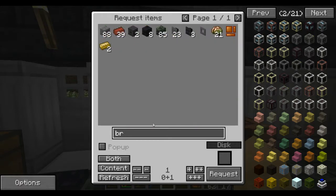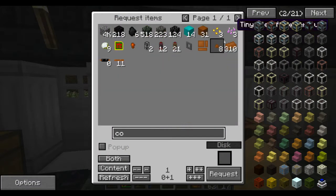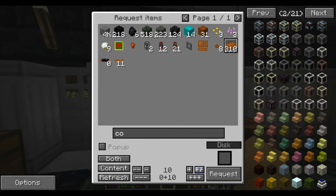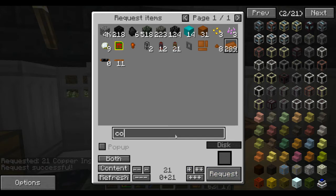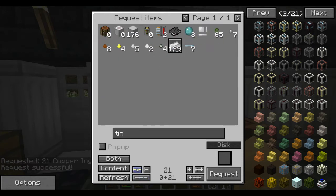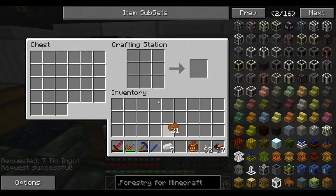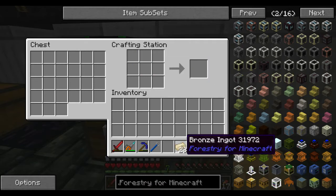I don't have a lot of bronze. So let's go ahead and grab some copper — we'll say 21 copper. And then we're also going to need some tin — we're going to need 7 tin. That should make us a whole bunch of bronze: 28 bronze.